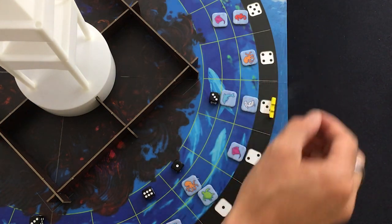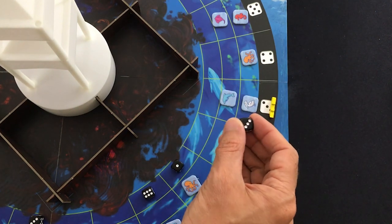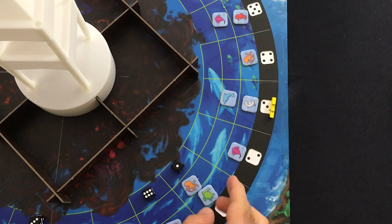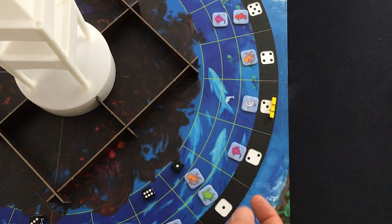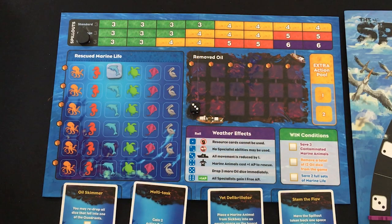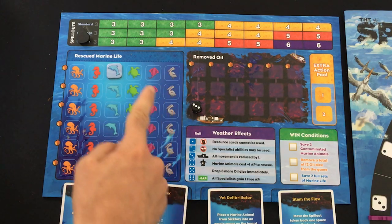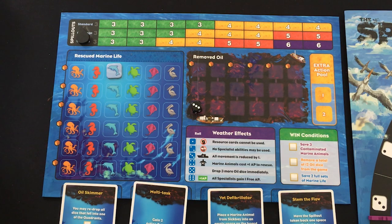The marine vet can rescue an animal for free every turn or pay less to rescue a contaminated animal. The environmental tech can push back an oil for free, and the risk engineer drops less oil and can also control which way it goes if it overflows. Yellow has two spots near her where oil is about to potentially contaminate some animals. She removes oil for her first three actions — it's cheaper for her — then rescues a dolphin for her fourth action. That gets us one out of 12 oil removed and one animal in our first row.